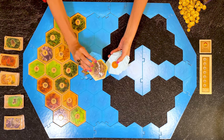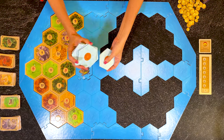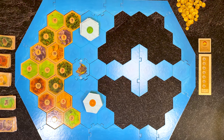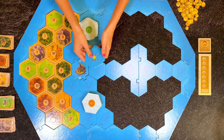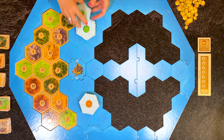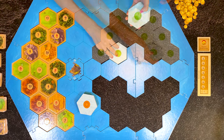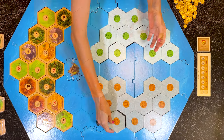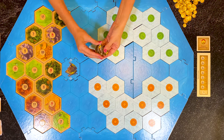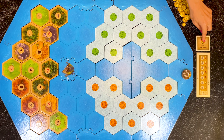Remove two sea hexes and one gold hex from the orange sun pile and replace them with three orange sun fish shoal hexes. Remove the two sea hexes from the green moon pile and replace them with two random green moon fish shoal hexes. Shuffle each pile without looking at them and randomly place each pile. Since you used the gold hex from Pirate Lairs, place the pile of Pirate Lair tokens, the mission card and victory point card as usual.